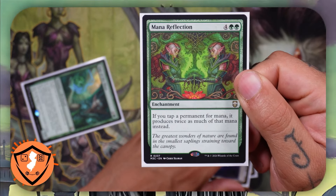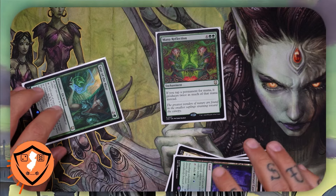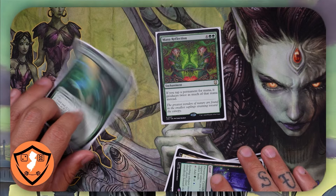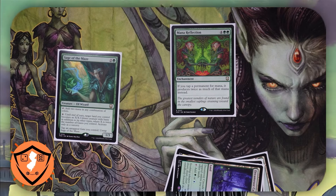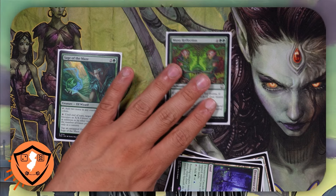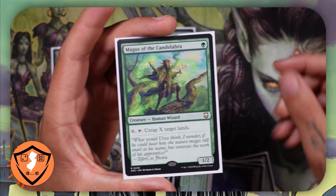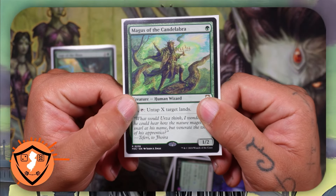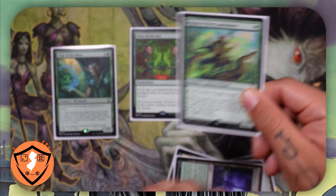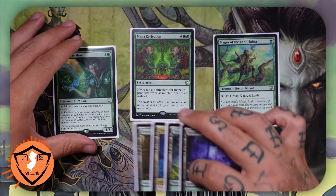And let's say I have a Mana Reflection on the battlefield the entire time. That means every time I tap a permanent for mana it produces twice as much mana of that type. So instead of having ten mana in my mana pool, I now have twenty mana. And what if I also had a Magus of the Candelabra on the battlefield? I can then spend X amount of mana to untap X target lands.